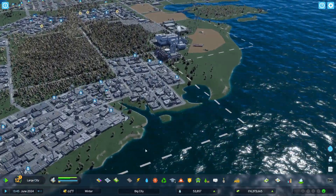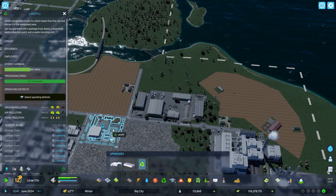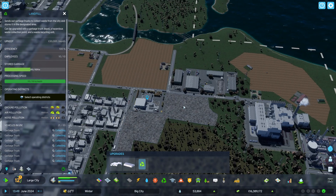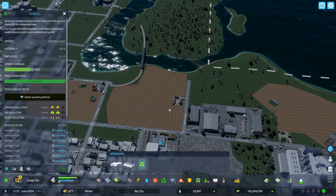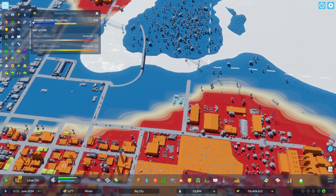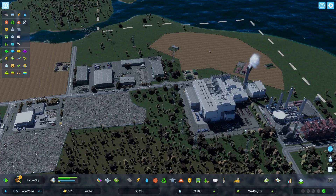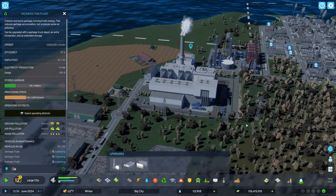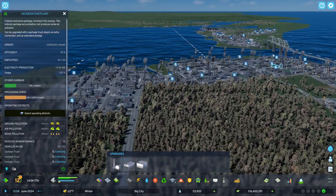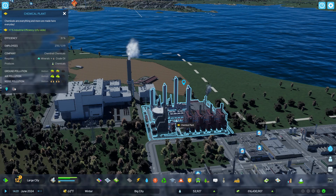This is our industrial waste area, and this is our trash center. See this landfill — I hope it's not polluting this farm here. I'm sure it is. Yeah, we've got ground pollution coming into the farm, so we're going to have to move those farms.